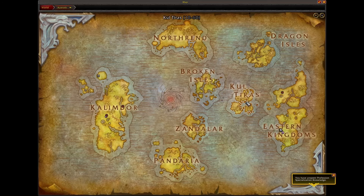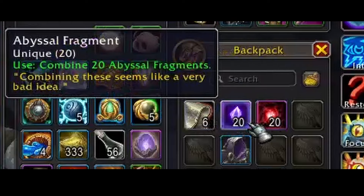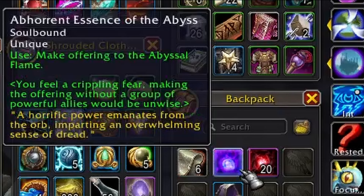Once you have your 20 Abyssal Fragments, head over to Stormsong Valley. Make your way northeast to the cave that's hidden behind a waterfall. In there you'll see the Altar of the Abyss. Right-click your Abyssal Fragments at the altar and they will transform into Abhorrent Essence of the Abyss.